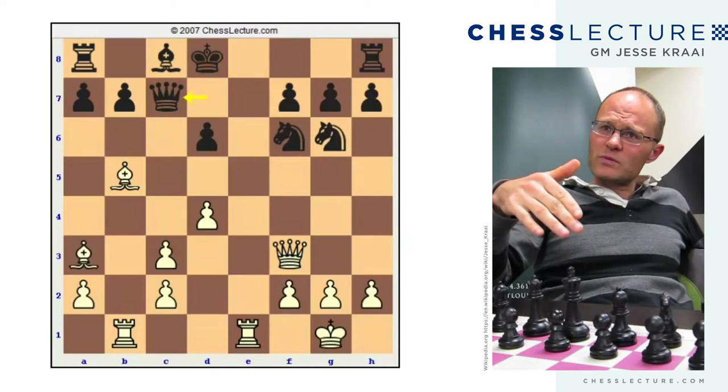Niccolò moved away. Now queen g3 — pressuring this pawn on d6. Niccolò made a mistake that wasn't really easy to see was a mistake. Probably he has to give away the pawn in some way — maybe he should try to play knight h5 or something. He's definitely got some grief here. But what he did was he was a materialist — he tried to keep the pawn. Let's look at how things developed after that.